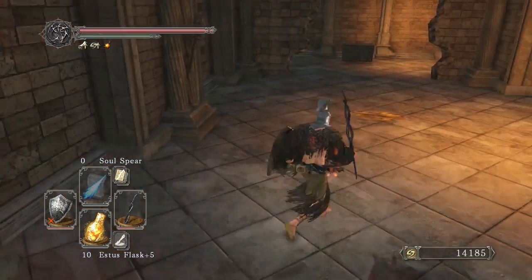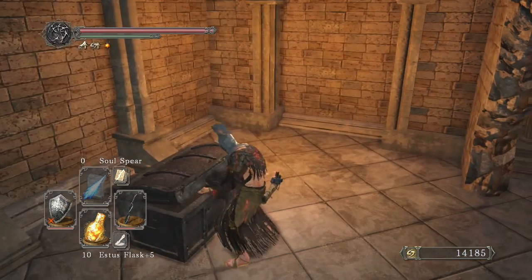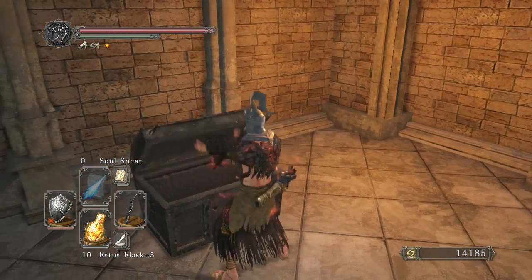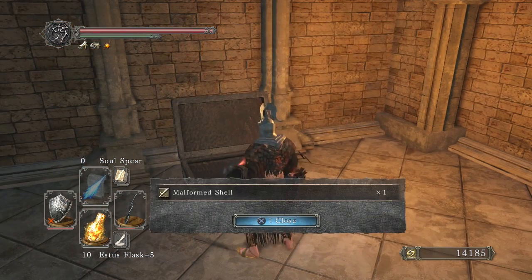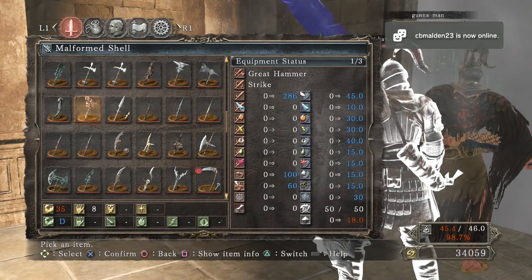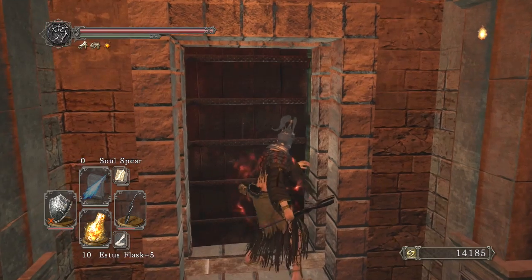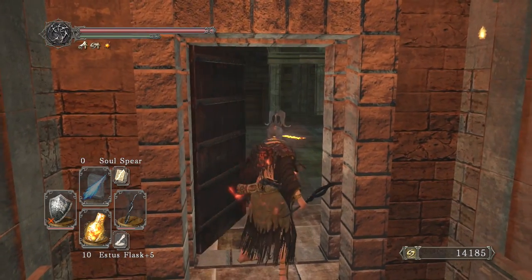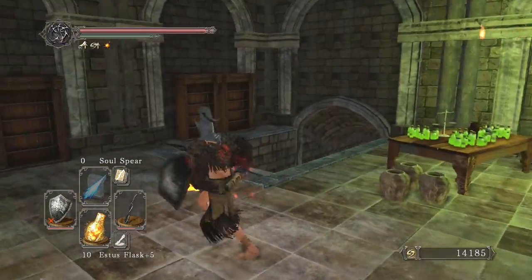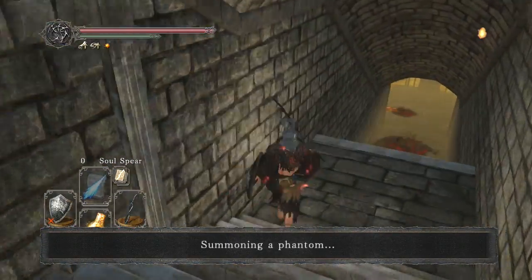Now that big dummy's out of our way, we got a chest back here. See what we got for you guys — are you excited? Malformed Shell. It's got some pretty strong damage, a little bit too heavy for me, but some people will probably really like that.